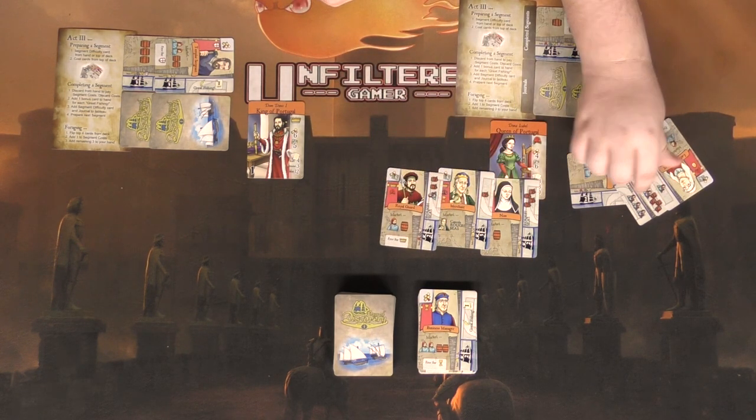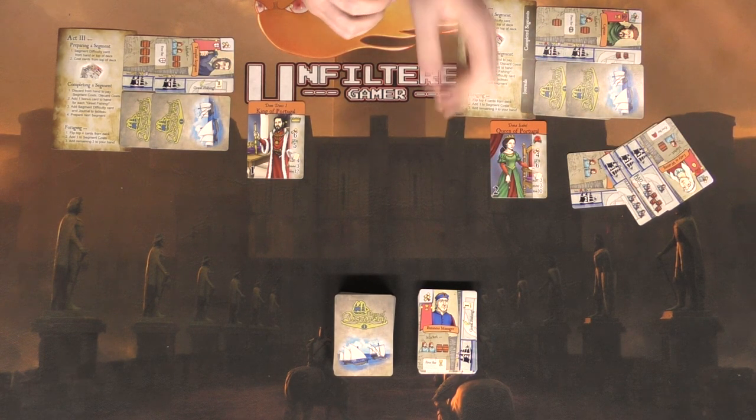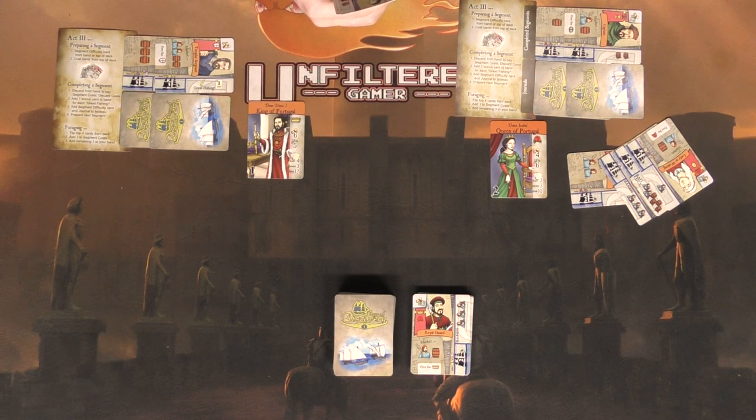I made an error — I put one card to the play field when they should all go to hand when foraging. Correcting: whenever you forage you reveal four cards, put one onto the challenge, and take the rest to your hand. That should be just two more cards since four minus one equals three... wait, four total revealed.